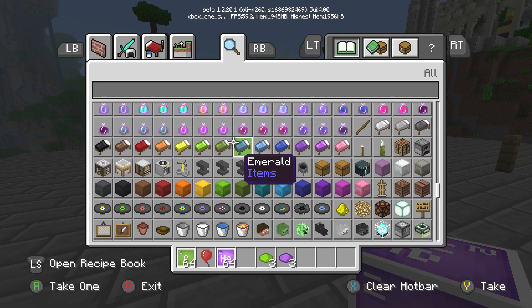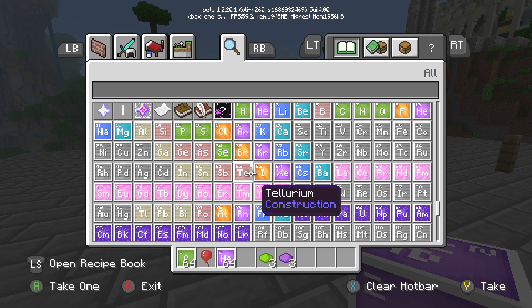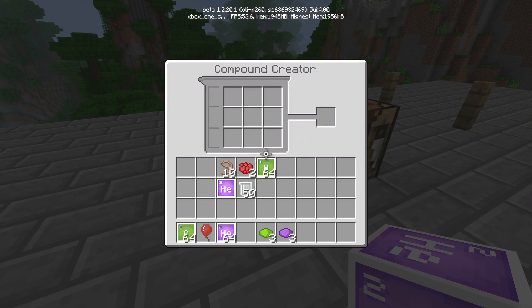Once you do that, you can color torches and do all kinds of cool stuff. So we're going to start with the compound creator - get used to it, this is the block that helps you create compounds. The first thing we want to do is create rubber - or latex.